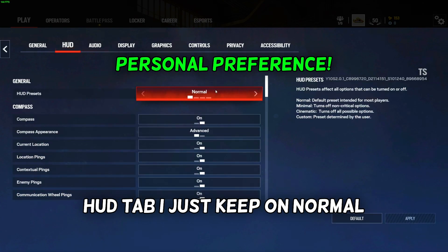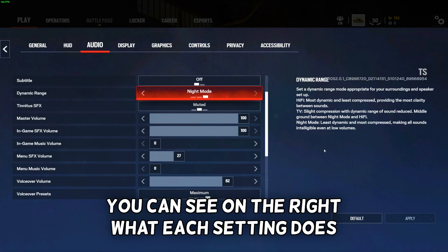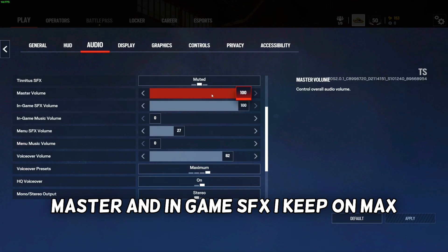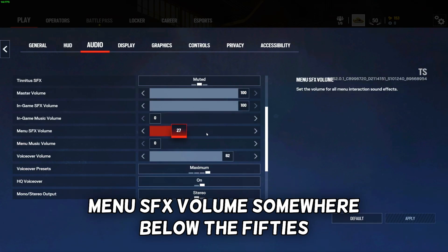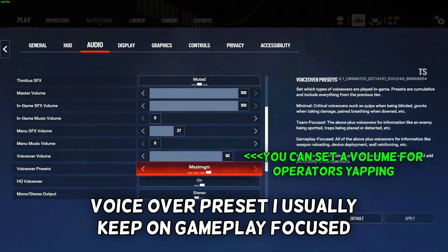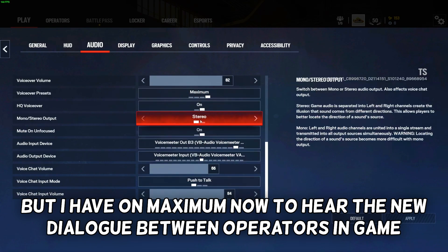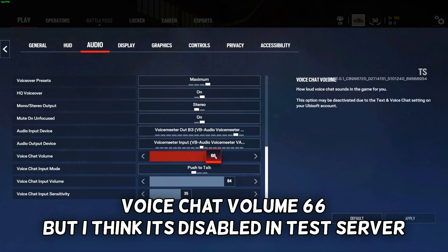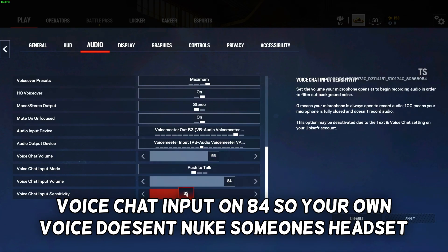The HUD tab I keep on normal. On the Audio tab, I have dynamic range on night mode — you can see on the right what each setting does. Master and in-game SFX I keep on max. In-game music is off. Menu SFX volume is somewhere below 50. Menu music is off. Voice over preset I usually keep on gameplay focused, but I have it on maximum now to hear the new dialogue. Voice chat volume is 66, though I think it's disabled on the test server. Voice chat input is on 84 so your own voice doesn't nuke someone's headset.